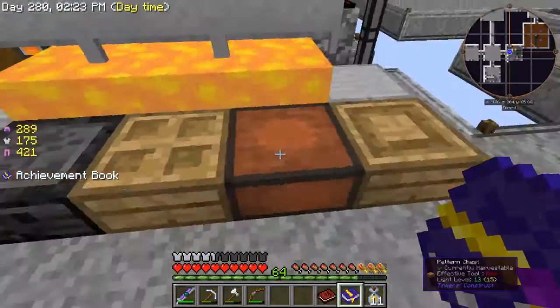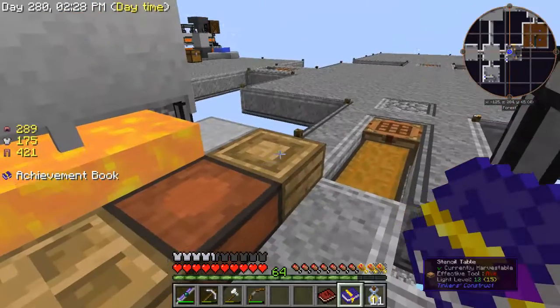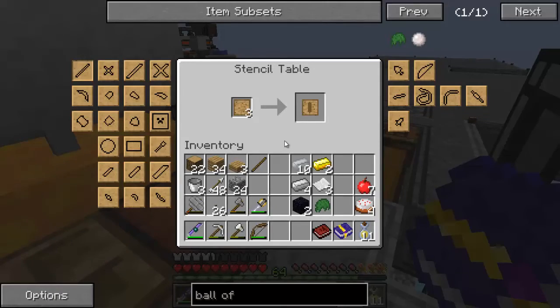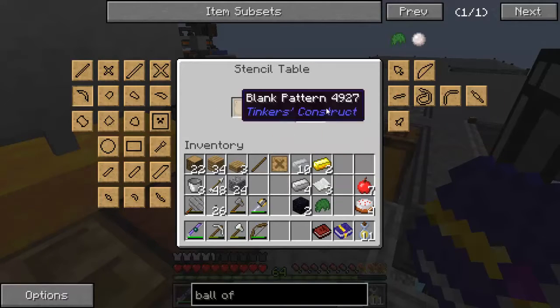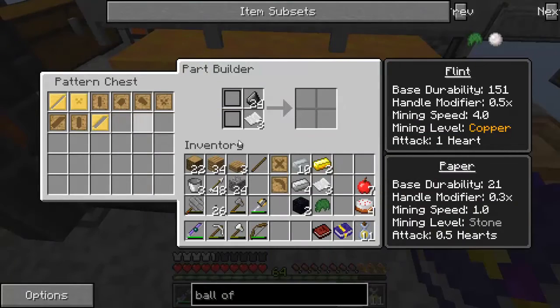We're gonna build a pick. I don't have a good Tinkers Construct pick, so this is a good reason to do it today. We need to get some blank patterns — we already got the tool rod, we don't need that one. We need the tool binding and a pickaxe head pattern, which we don't have in our chest yet.